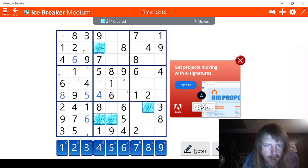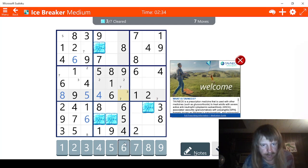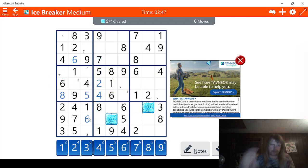That hit 3. Let's see — 6, 7. So let's check 7s. There's a possibility for a 7 here and here. So that means this has to be a 7 right here and this has to be a 3 right here. Meaning this has to be a 7 here and this has to be a 2. Let's solve this then.